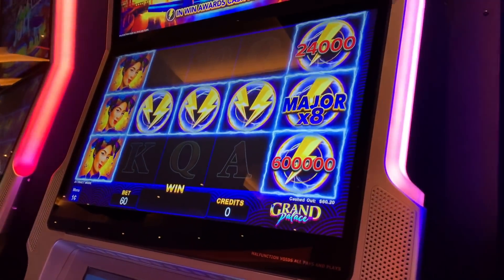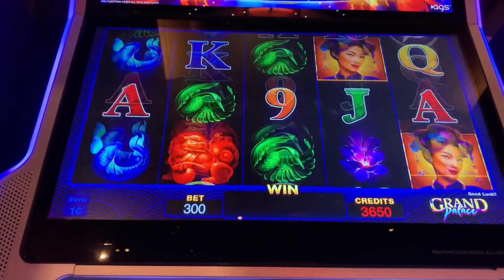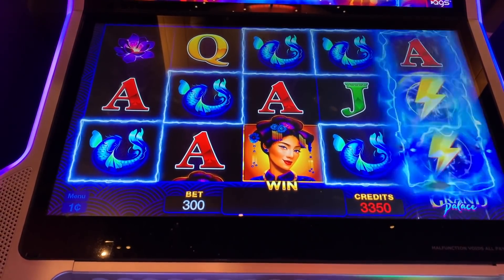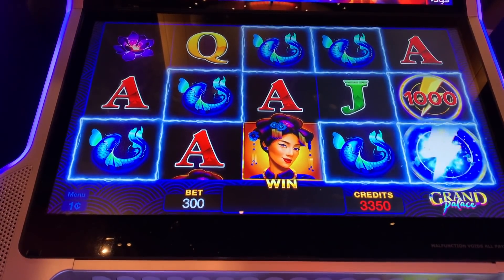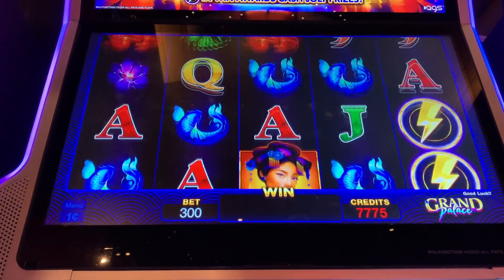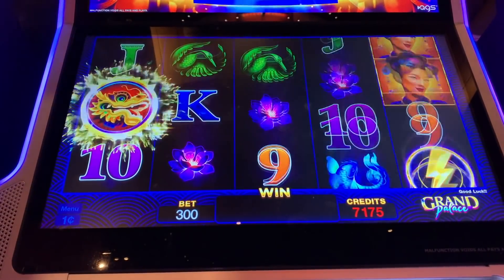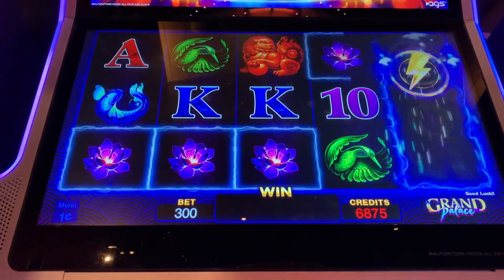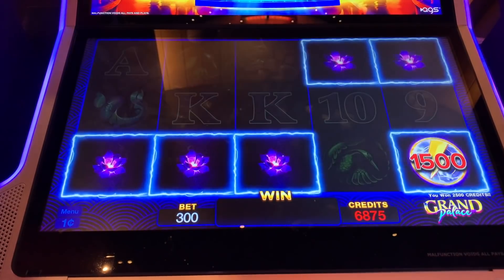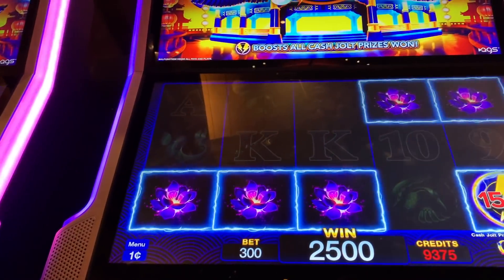Look at the screen here. Maybe you can multiply your major. I think I'm looking for five of a kind. Five of a kind wins? Ten dollars? Not too bad with the line hits. I'd like to see three of those bonus symbols. Alright, $25.